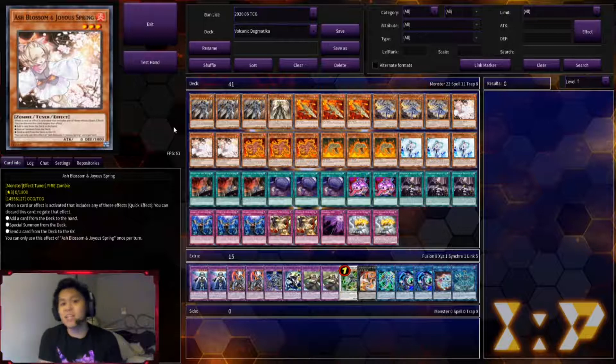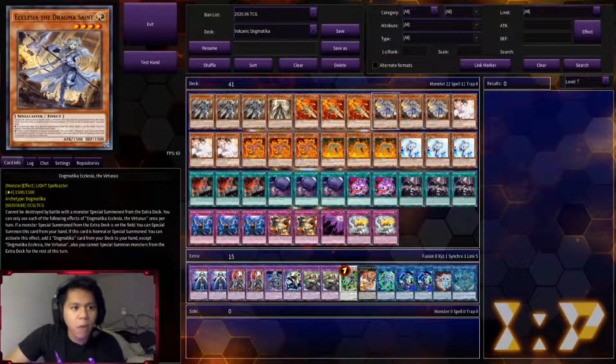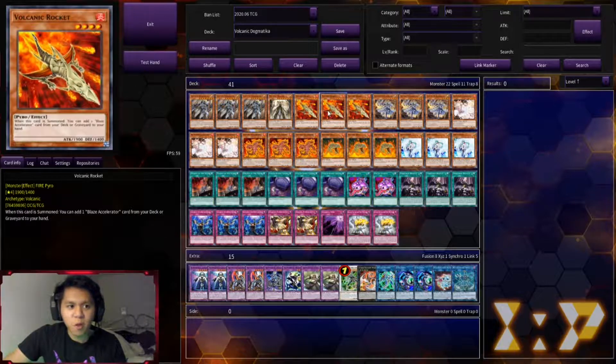So for the Volcanic portion of the deck profile: we have three Volcanic Rocket, three Volcanic Sky Shot, and three Volcanic Shell — the best Volcanic cards. I removed a bunch of the dead weight. Rocket is your best normal summon in this deck besides probably Ecclesia, but you'd rather special summon her. Rocket gets you Blaze Accelerator Reload. I cut it to two because the chance of needing three in this deck is probably not that much. Rocket is your main normal summon.